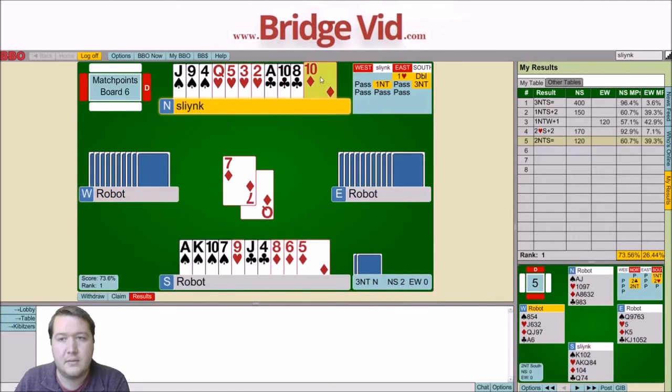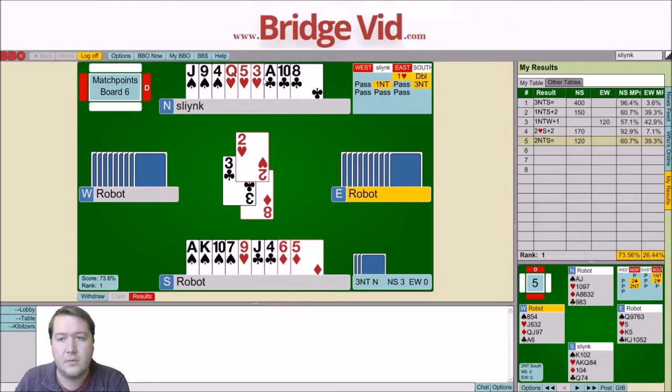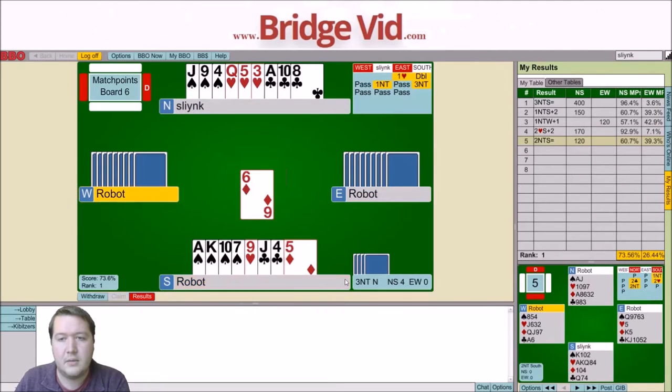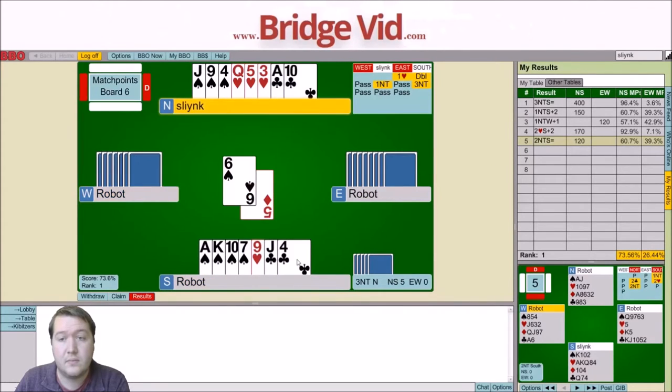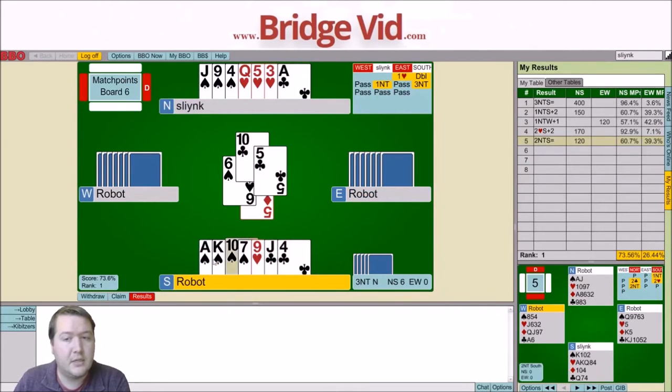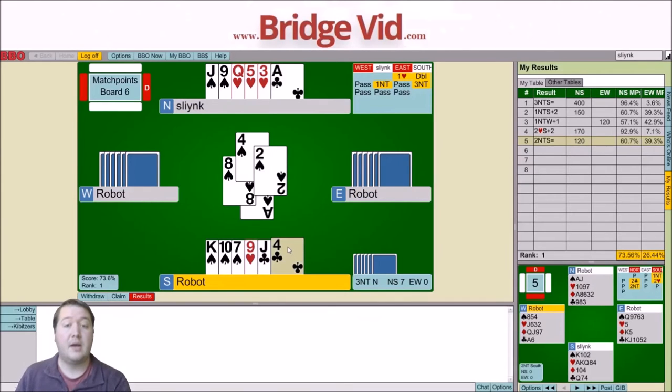Running the diamonds: 8 of hearts, 2 of clubs, another heart — West pitched a spade, and another spade. That leans towards me actually taking this finesse. So I'm going to cash the ace and then cross over. I don't think West would pitch down to shorter than Queen 3rd spade. So if I lead a spade and cross over and lead a spade here, if East follows it means West doesn't have the Queen, and if East shows out I just cash out.